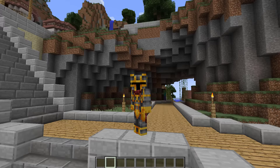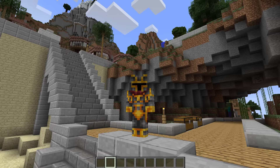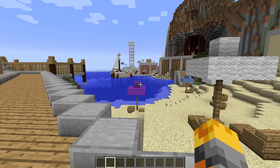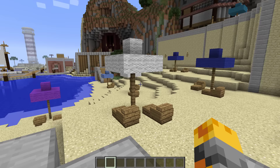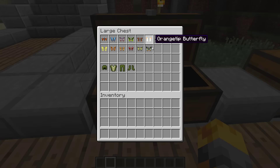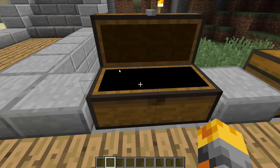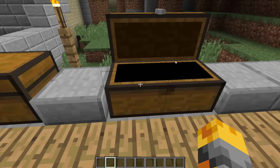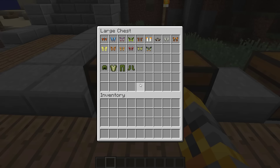Hello everyone and welcome back to another amazing Minecraft video where today we are in the island resort. We are here to test out the Animals Plus mod because it's so cool. In our first chest we have loads of butterflies and an outfit, and in our second chest we have loads of different spawners. It's gonna be so cool once we spawn them all.